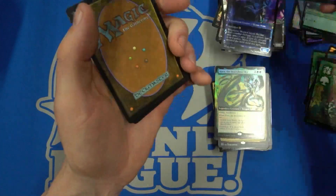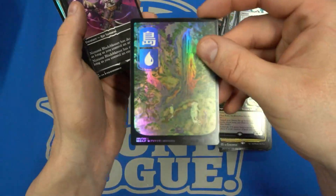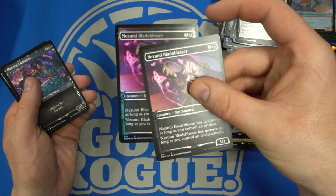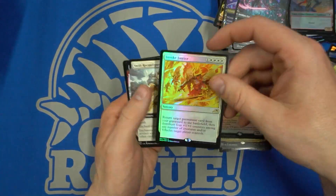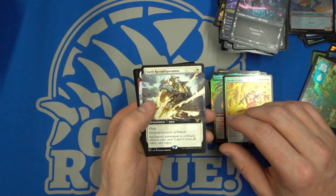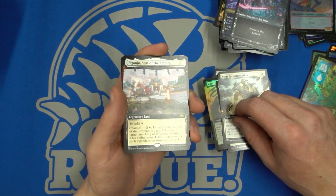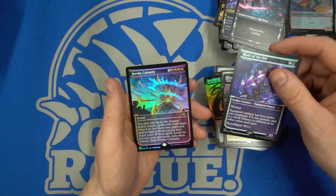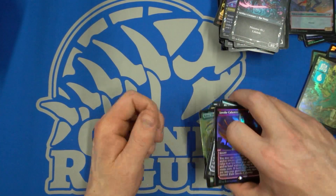Last pack — last but not least. The land is an Island. I guess every pack gives you the foil and the non-foil version. We have Pasune, Invoke Justice — kind of a cool little reanimation spell. The Swift Reconfiguration — we got the white Channel Land. So what did we miss? We only missed the blue and the red. And a Blade of the Oni. And a foil Invoke Calamity. Pretty good hits there for sure in that collector's edition.